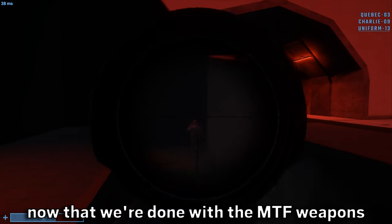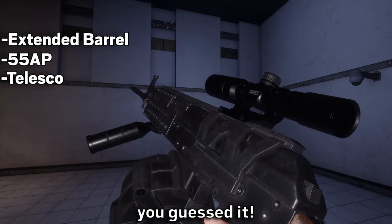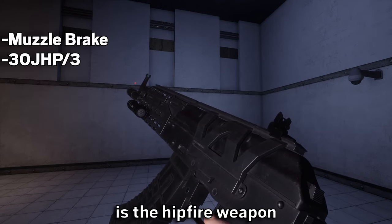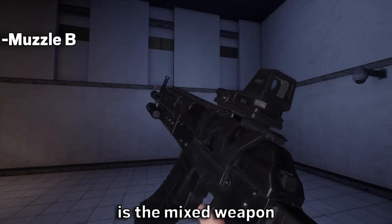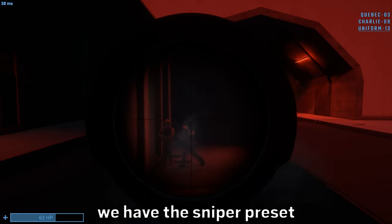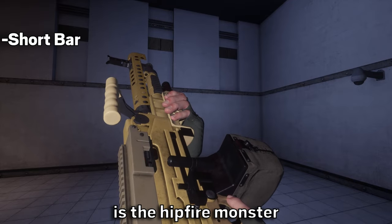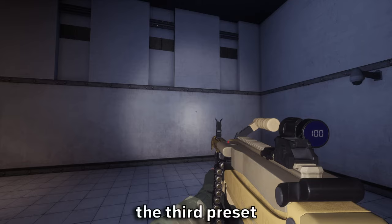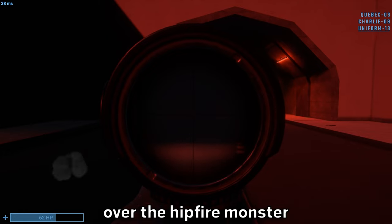Now we're done with the MTF weapons — here are the CI ones. Starting with the AK: the first preset, you guessed it, is the sniper. The second preset is the hip-fire weapon you'll want to use most of the time, and the third one is the mixed weapon. Moving to the Logister, we have the sniper preset that, for some reason, exists. The second preset is the hip-fire monster feared by anyone who goes against it. The third preset is the ADS monster, although I wouldn't use it over the hip-fire monster.